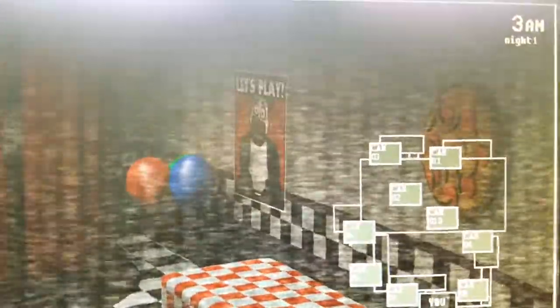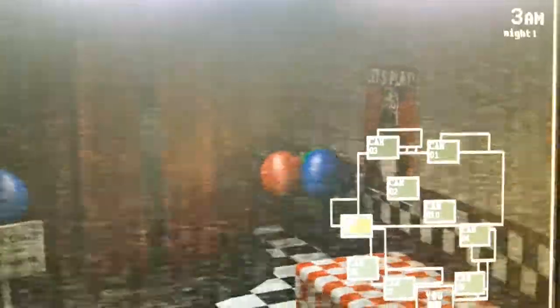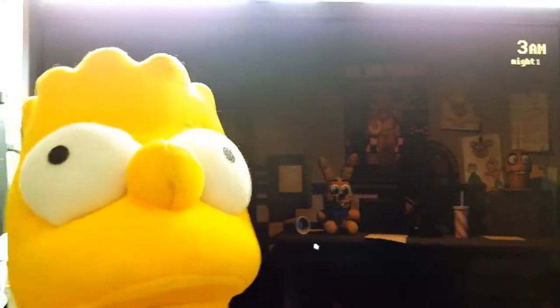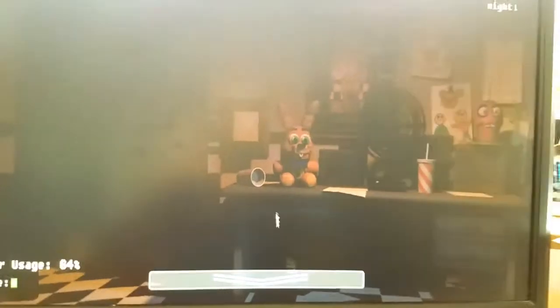Look at those animatronic characters. There's parts of the service room. Wait, that reminds me of Foxy. It's 3am now. Wait, is he gone? I must check there. Oh, there he is. I saw basketballs. I don't know what I'm supposed to do here. I must conserve power, just like in the first Five Nights at Freddy's — that's what I'll do.